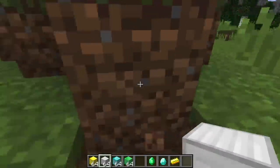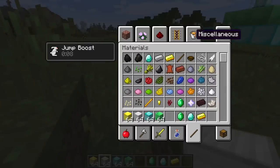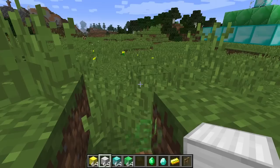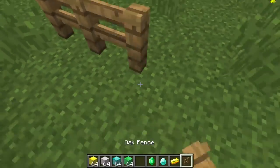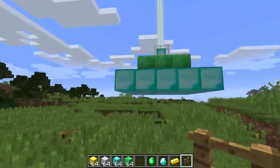You can jump just a little bit higher — I think it's one and a half blocks. So if I put down a fence, you can see that I can jump over the fence. You normally can't do that. It's amazing.